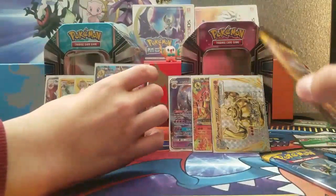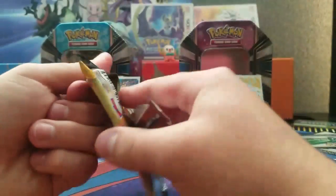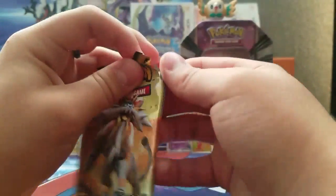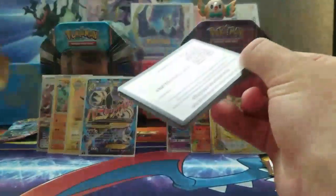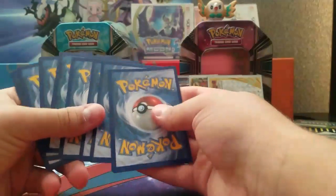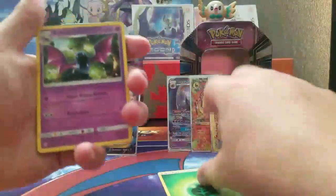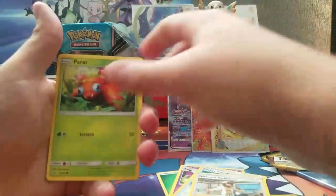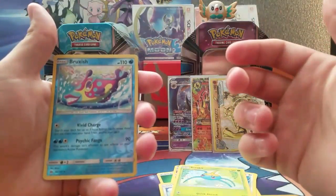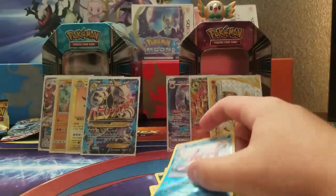Next will be the Sun and Moon Solgaleo pack art, which is my legendary pack. You can barely see Rowlet on the art but you can still see him. This is the code — it's a white code, that's great. Four from the back. We got: Grass Energy, Golbat, Energy Switch, Professor Kukui, Paras, Fira, Litten, Yungoos, a reverse rare Bruxish, and a Toxapex holo. We pulled this in our last video but it's still worth a sleeve.